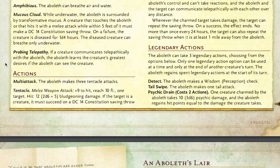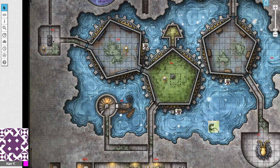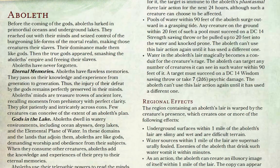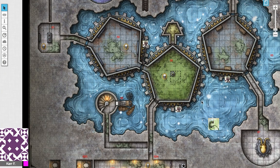The main thing about the Aboleth's telepathy is that if a creature communicates telepathically with the Aboleth, the Aboleth learns the creature's greatest desires — if the Aboleth can see the creature. That's very, very important. So if your characters communicate telepathically through this command panel, since the Aboleth can't see the characters, it won't be able to tell their truest deepest desires. A brief description: before the coming of the gods, Aboleths lurked in the primordial oceans and underground lakes. They reached out with their minds and seized control. Their dominance made them like gods, until the true gods appeared and smashed the Aboleth's empire, freeing their slaves. Aboleths have never forgotten and have flawless memories, passing on knowledge and experience from generation to generation. Their minds are like treasure troves — they know everything from the beginning of time till now.